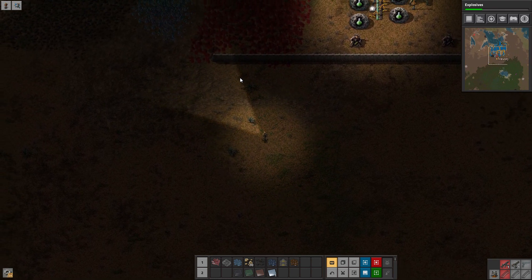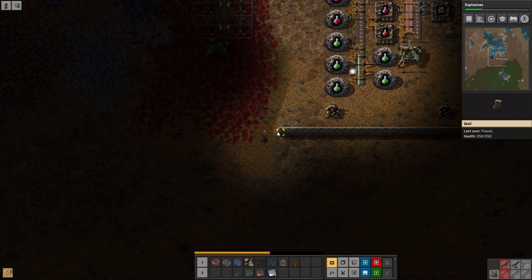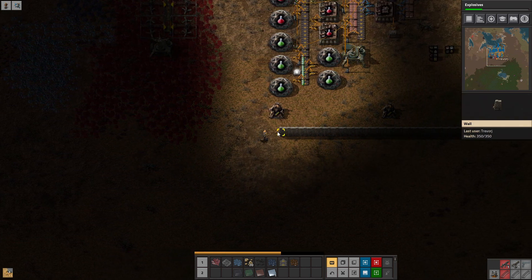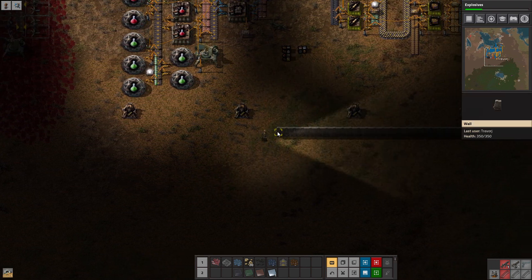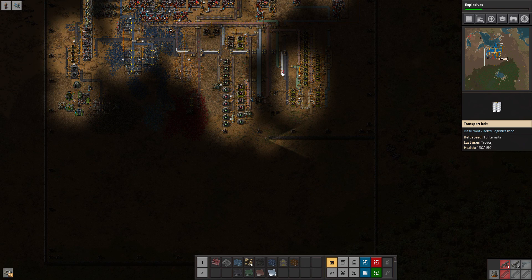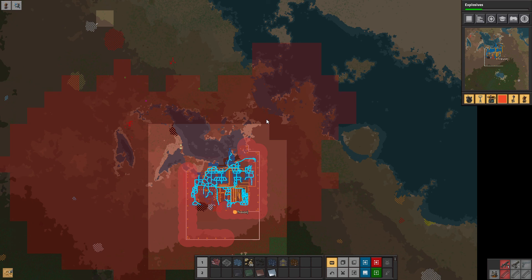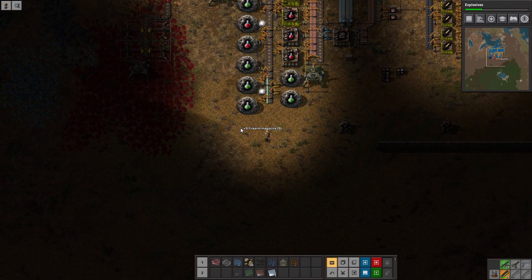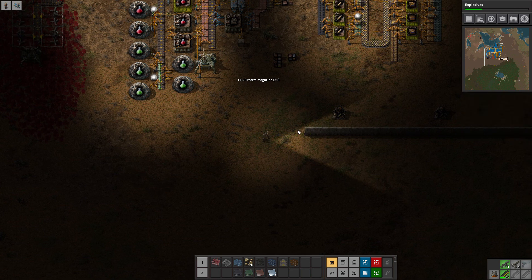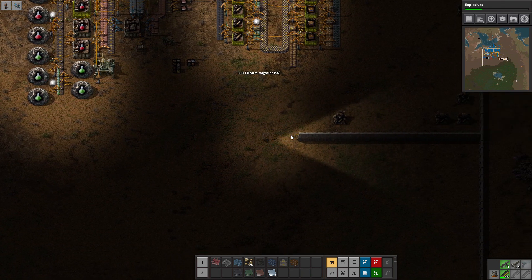I'll go ahead and pick up the rest of this wall so we can extend our bus down. Eventually what we're going to have to do is keep the main bus pretty much where it is, but extend resource production over to here and basically just feed in from the outsides and continue down. We're going to have to destroy an entire forest getting there, so our green initiative is going to have to be put on hold while we're doing that.